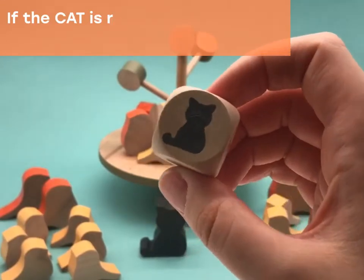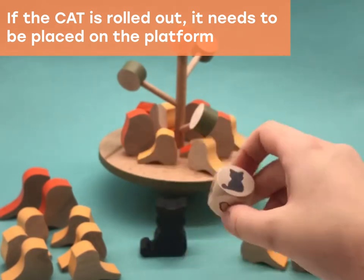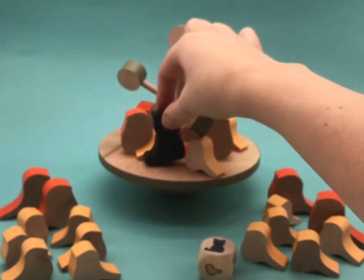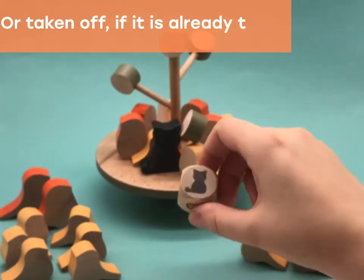The dice has a special side — it's the cat. If this side is rolled, the player needs to place the cat on the platform, like this. Or take it off, if the cat is already there.